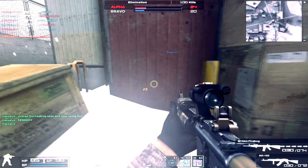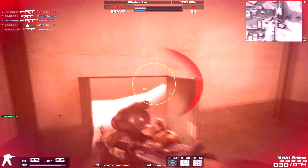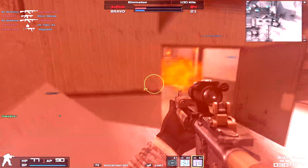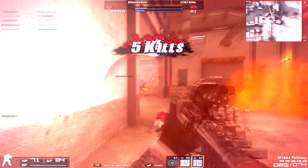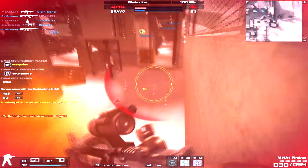The size of your reticle is only true at longer ranges of your gun. When spraying at close range, assume the reticle is smaller, even with recoil. Spray against a wall at close range to test this.